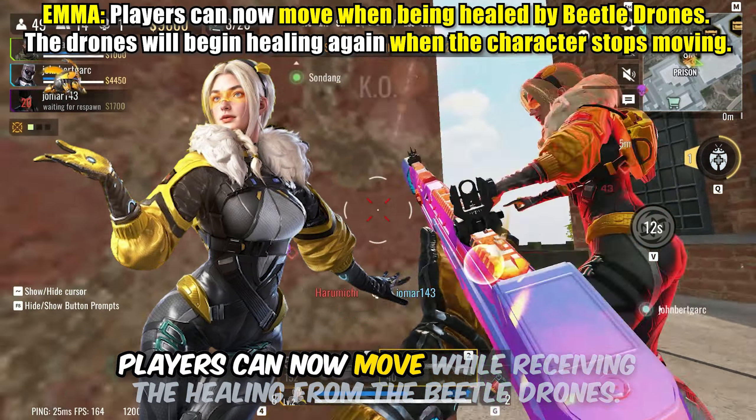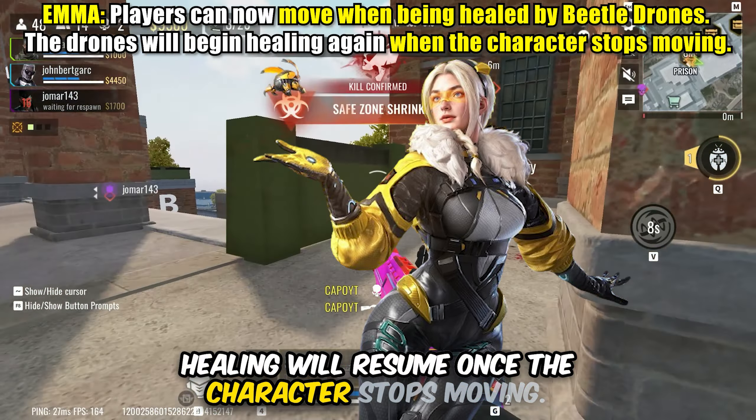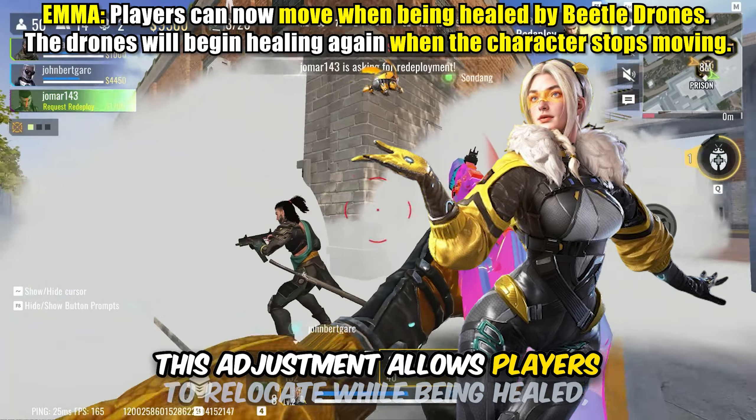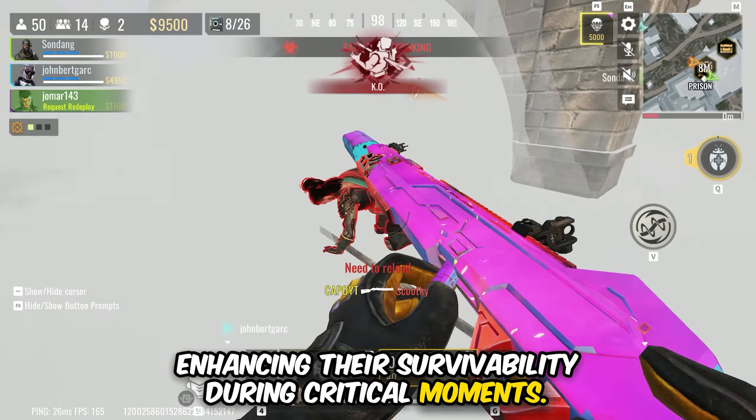First we have Emma. Players can now move while receiving the healing from the beetle drones. Healing will resume once the character stops moving. This adjustment allows players to relocate while being healed, enhancing their survivability during critical moments.